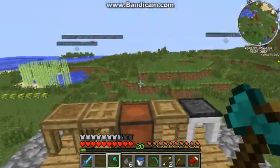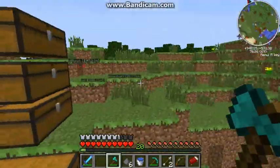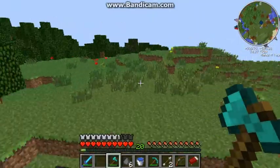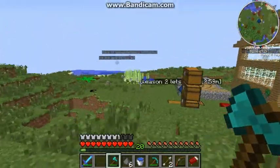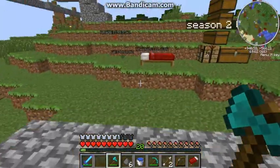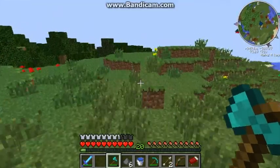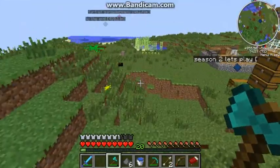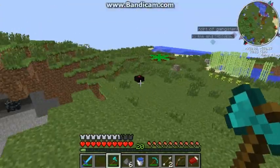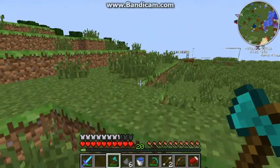I've practically done most of what I can do in this game for right now. I think the next thing I can do is go to the End and kill some Ender Dragons, or I can go fight the Wither. I'm also thinking about getting the Twilight Forest - that might be the next mod I add to this list because there is plenty to do in the Twilight Forest.